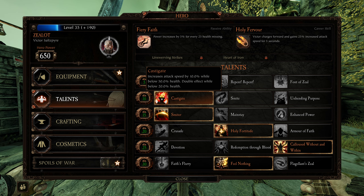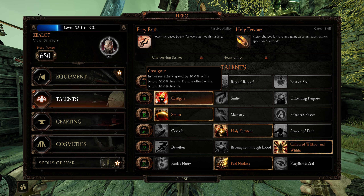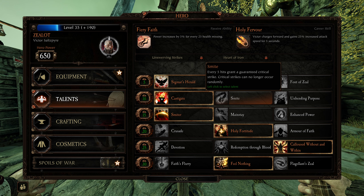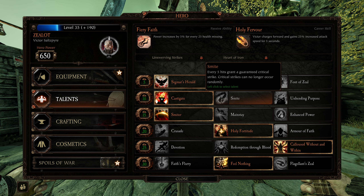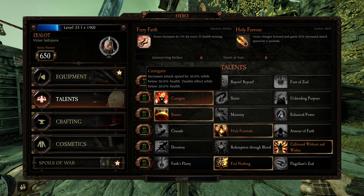Casting is very good — when he loses health, he gets more attack speed, up to 20%. Pretty good. He's also got Smite, which is like every five hits gives crit chance. I don't think it's probably better than Casting, honestly.